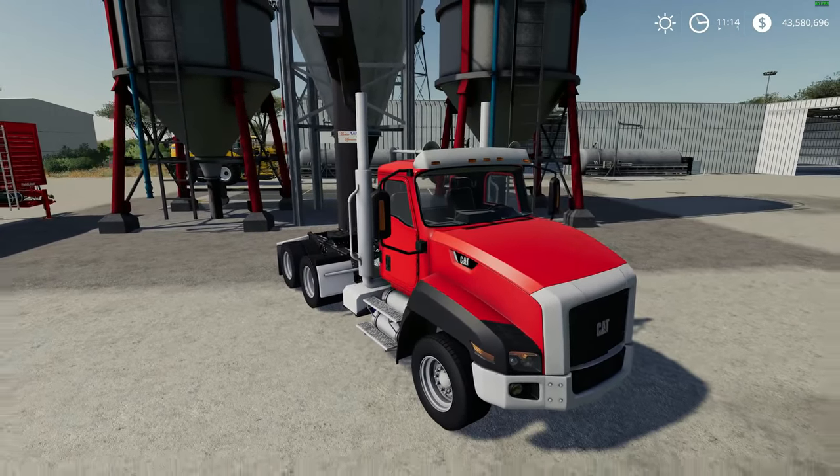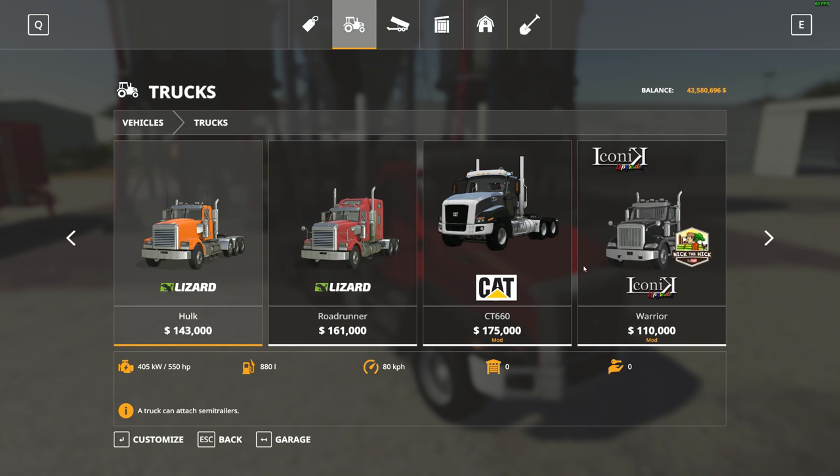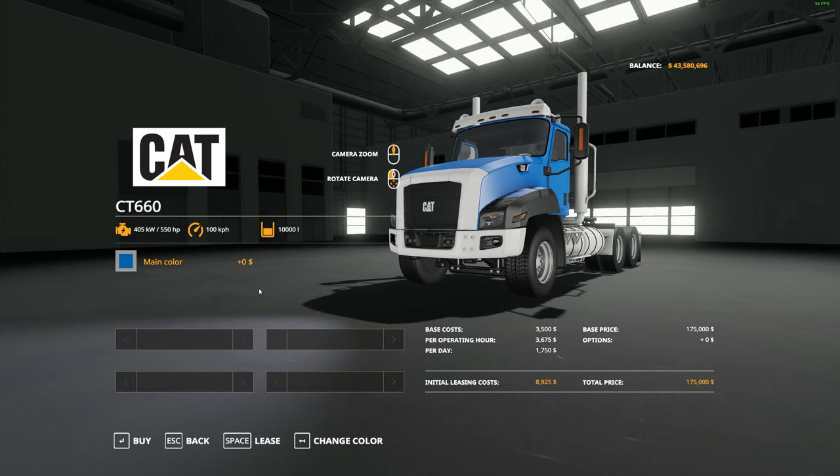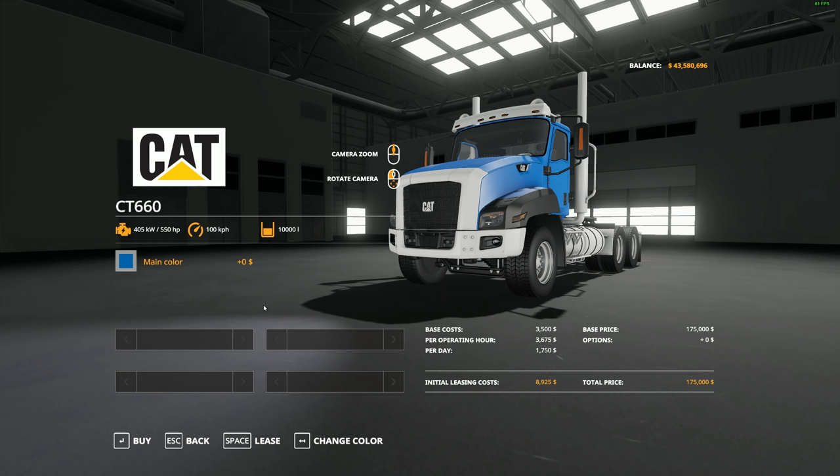We'll go over the shop very quickly. It'll be under trucks. There it is — $175,000 in the shop. There are no different options here, hopefully that could be fixed in an update. A bigger engine size and more horsepower would be nice. But for what it is, it handles really great and will get up to about 80 kilometers an hour. You do have a color palette here to choose from, so not bad.